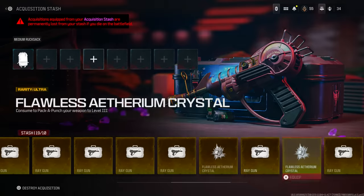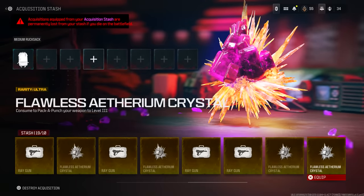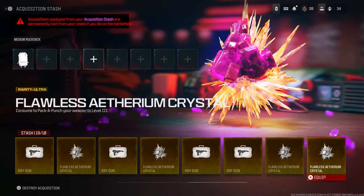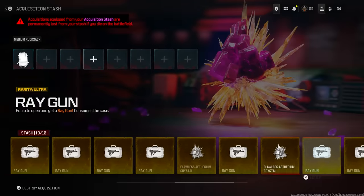I was live streaming yesterday and people had seen my storage in Modern Warfare 3 Zombies and they were like, how did you get all that stuff? I've got tons of ray guns and flawless crystals, so I guess I'll go ahead and make a video and show you guys how we did it.